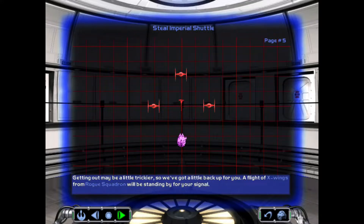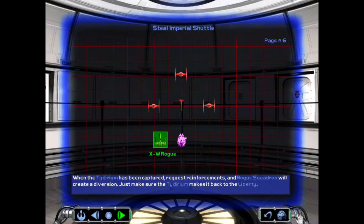Getting out may be a little trickier, so we've got a little backup for you. A flight of X-Wings from Rogue Squadron will be standing by for your signal. When the Tidarium has been captured, request reinforcements, and Rogue Squadron will create a diversion. Just make sure the Tidarium makes it back to the Liberty.